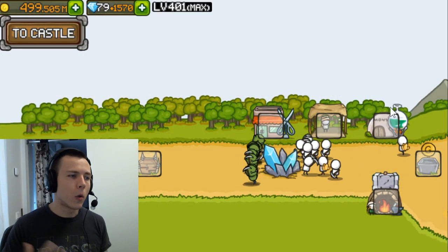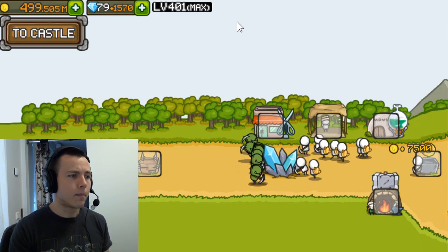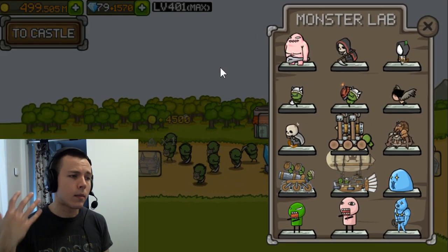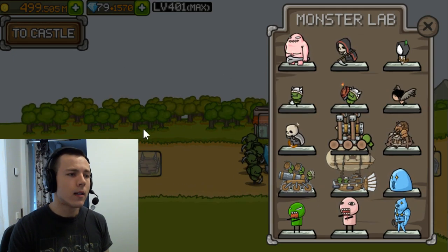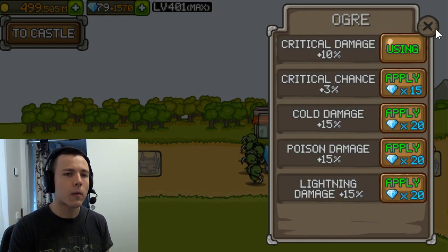You will unlock the town quite early in the game and you can purchase buildings as you progress. The first question people seem to be asking is: is the monster lab worth it? Should I buy it? Should I use crystals to upgrade stuff? What you do in the monster lab is select the weakness for each monster, and applying a weakness costs crystals.